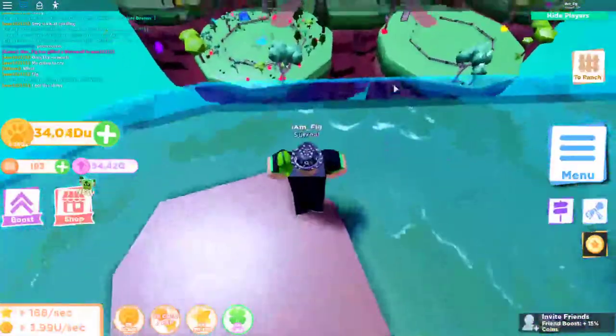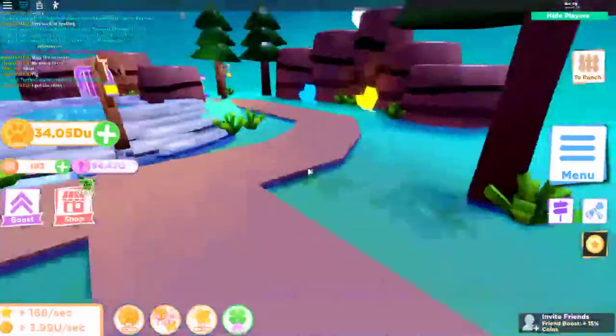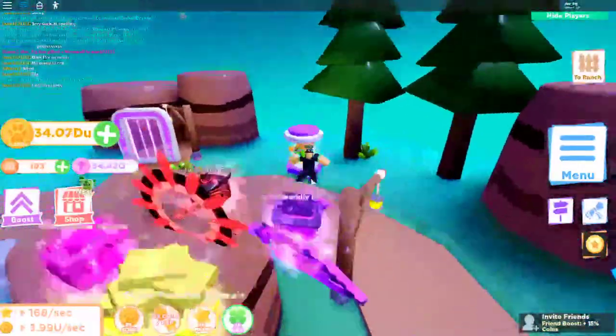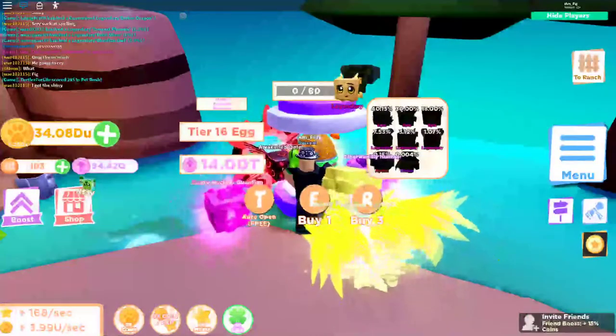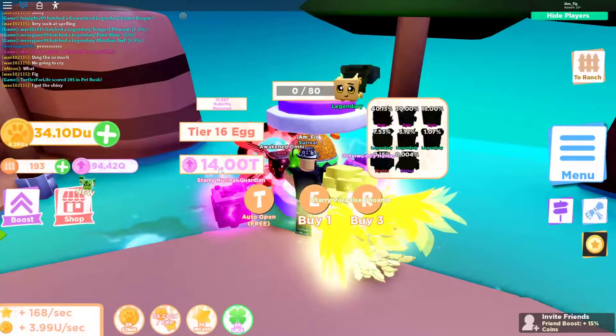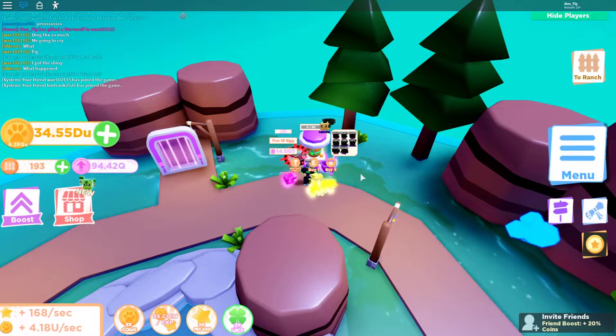I can look down on everybody trying to get up here. Anyway, there it is — the new Tier 16 egg, which has three epics, three legendaries, a mythic, and a divine. It costs 14 trillion rebirth tokens a piece — not too bad, the other one was almost that much.